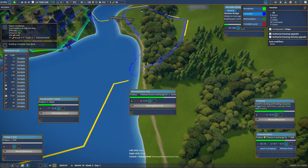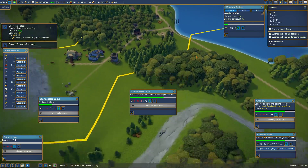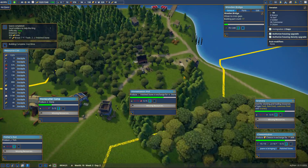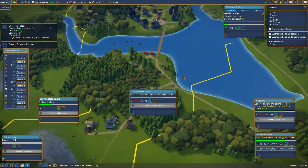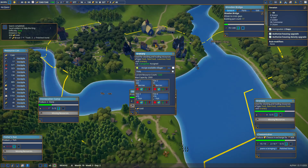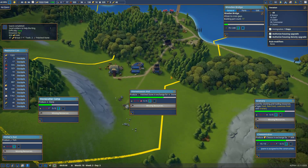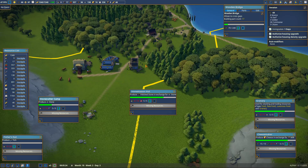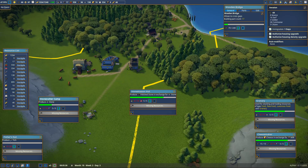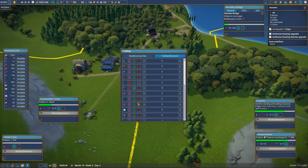We got 630 gold, 7 tools, 2 polished stone, and more bread. Where the hell would I put bread? This warehouse holds fish and berries, so this one will hold cheese, milk, and bread. I'm just gonna let them sell the bread — I won't ever sell it to many people.